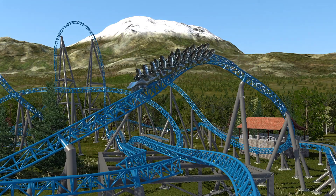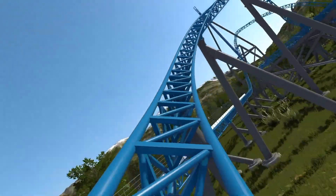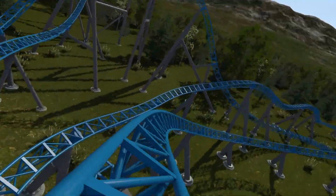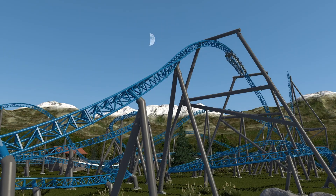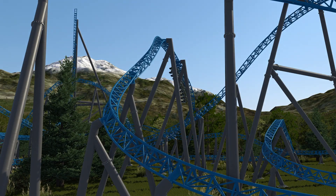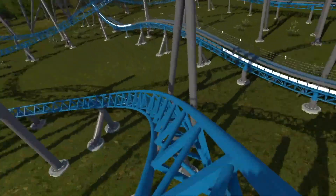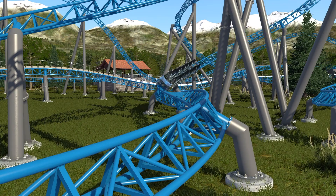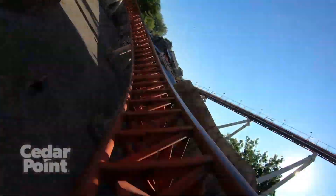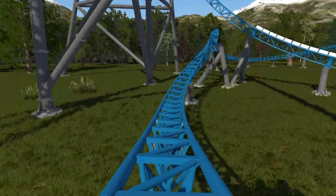Back to the more unique elements: a Velocicoaster-style outer bank hill, giving a crazy transition back and forth paired with negative 0.9 Gs of strong ejector airtime. After a set of crazier elements, a slightly less forceful Toutatis-style wave turn gives some sweet sideways airtime — actually stronger at negative 0.4 Gs. That element turns around into a Maverick-like low-to-the-ground transition, a great fit on a coaster like this. This wild element takes you into the finale, which starts with a strong speed hill inspired by the speed hill Taiga has after the stall, which I've heard is crazy.